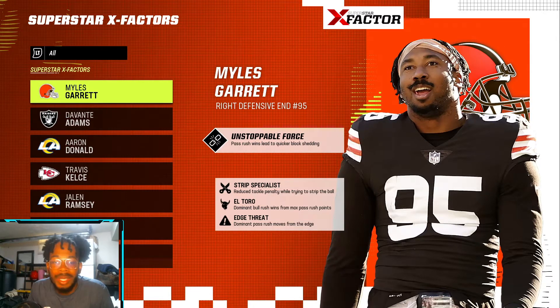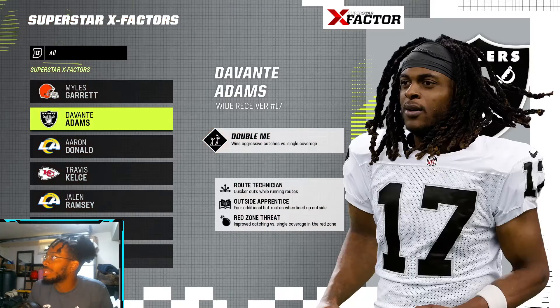Starting off with Myles Garrett — they're going to start with the 99 club members first. Myles Garrett has Unstoppable Force and Strip Specialist, El Toro, and Edge Threat. Davante Adams is now a Raider, unfortunately.